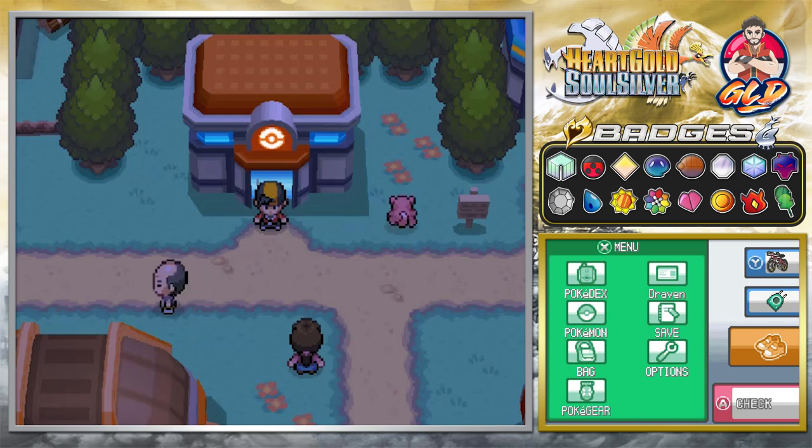What's up guys, it's me, your host Draven, and welcome to another episode of our Pokémon HeartGold SoulSilver walkthrough. In our last episode we did a quick event, but this one is going to be a good one — we are doing the Celebi event. Now, as always, we don't have any more Wi-Fi events for the 3DS, so unfortunately you have to go through cheats. The Action Replay code will be in the description down below, and all you need to do is press L and R.